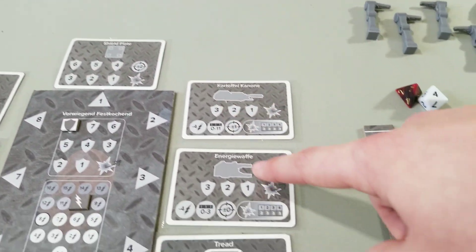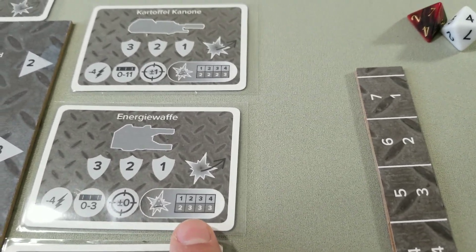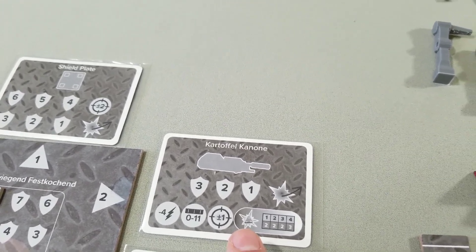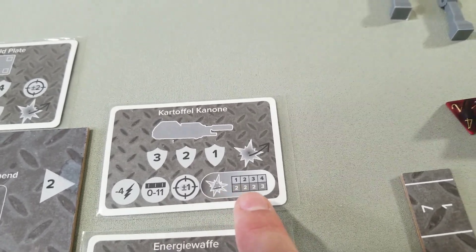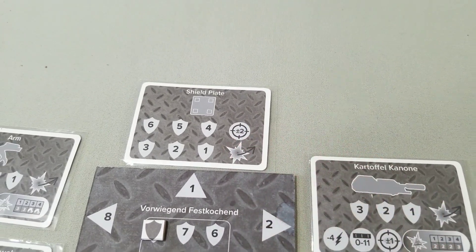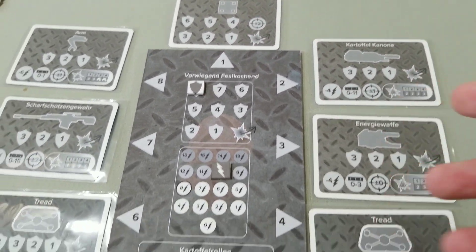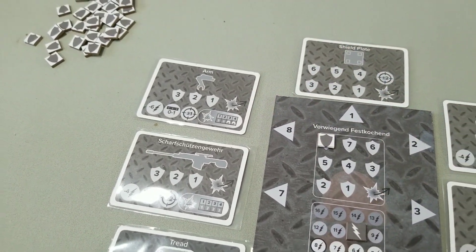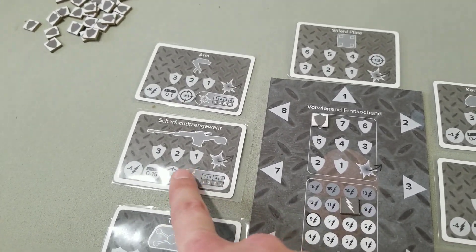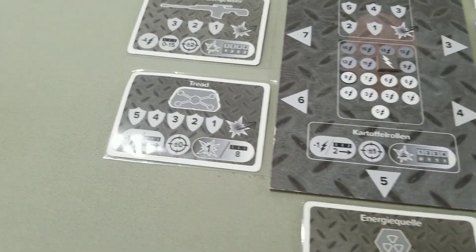You have a number of different weapons like the energy waffa, which is short range — zero to three — but deals massive amounts of damage to fry the competition. Your kartoffel cannon is a medium range weapon that deals a decent amount of damage. Your shield plate absorbs damage from weapons two spaces away, so you can actually stop damage that will be dealt to your weapons. Your arms allow you to damage and remove parts. You have your sniper rifle, which is the longest range in the game with the best accuracy, but deals the least amount of damage. And you have your tread as well.